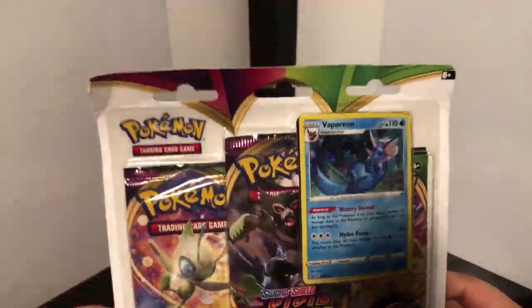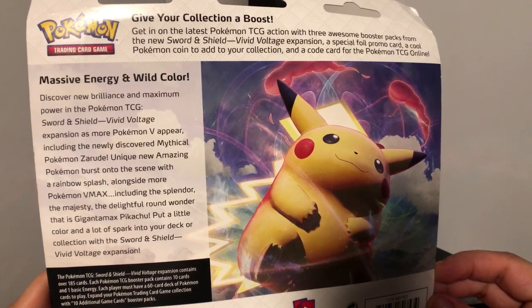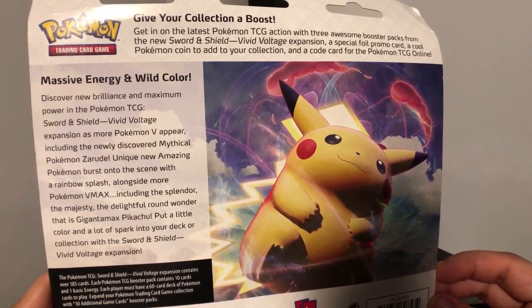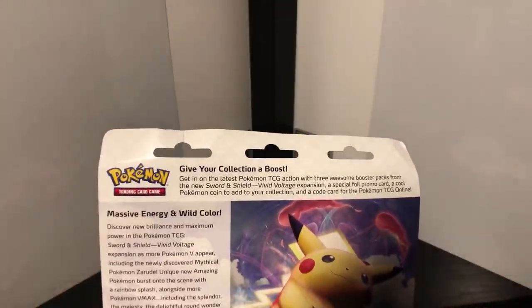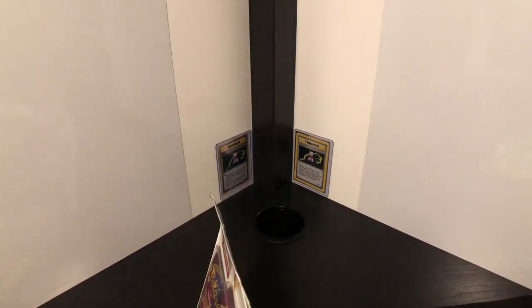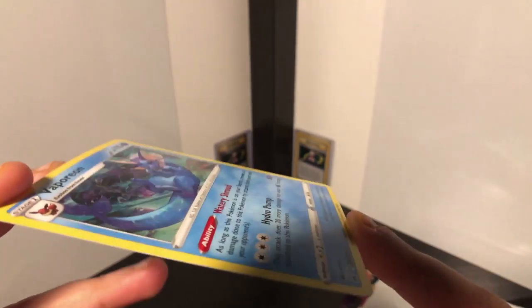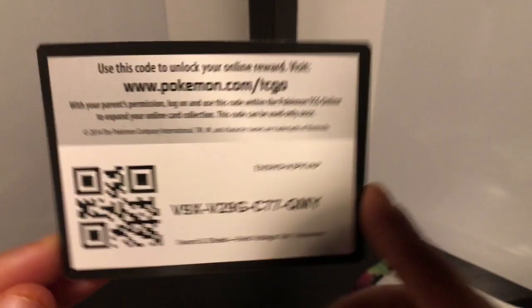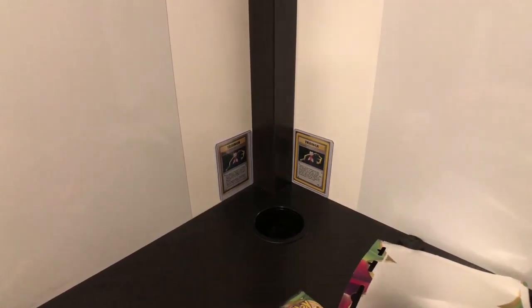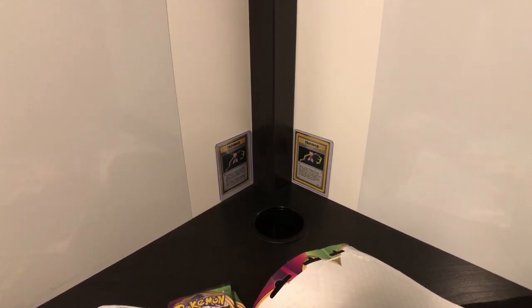Going ahead and cracking into this first one. This is the one with Vaporeon, which I really wanted. Let's see if there's anything unique. It says on the back: 'Discover new brilliance and maximum power in the Pokemon TCG Sword and Shield Vivid Voltage expansion.' Okay, we get the gist of it. Let's open that up — slightly curved, but not bad.